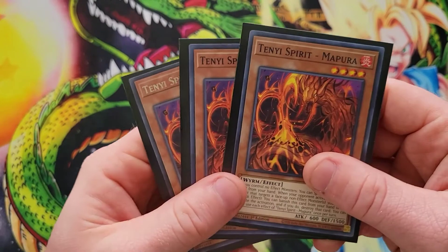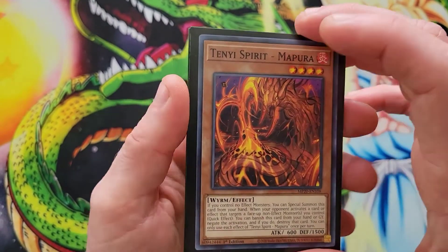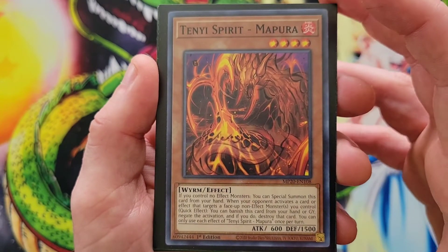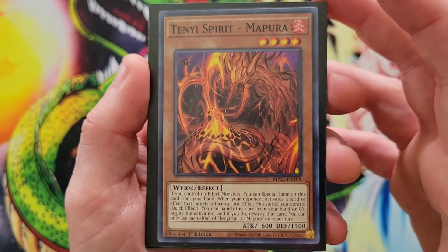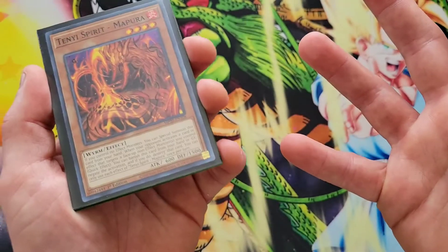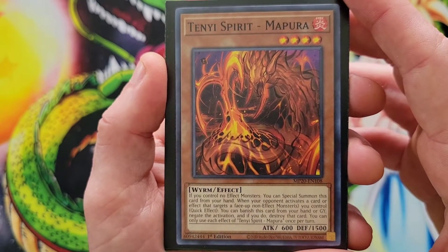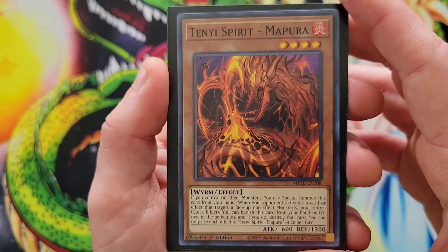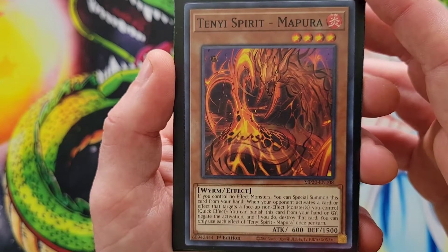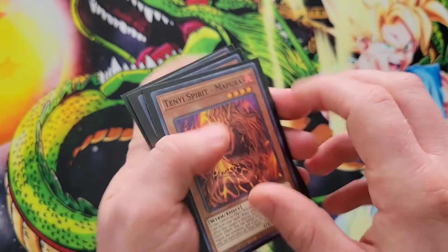Next, triple copies of Ten-Ye Spirit Mapura. It can be special summoned if you control no effect monsters. Its secondary effect is a quick effect: when your opponent activates a card or effect that targets a face-up non-effect monster you control, you can banish this card from your hand or graveyard to negate the activation and if you do destroy that card. Very, very nice negation.